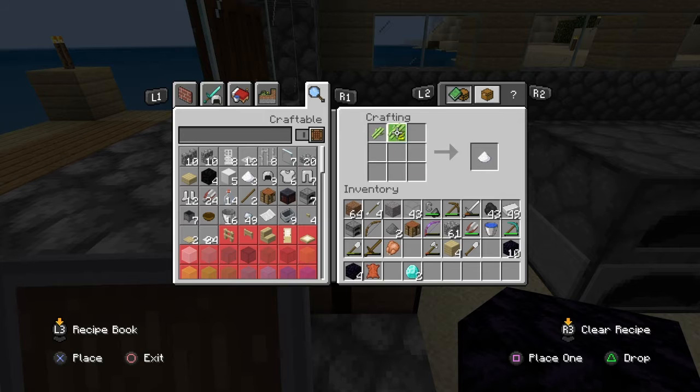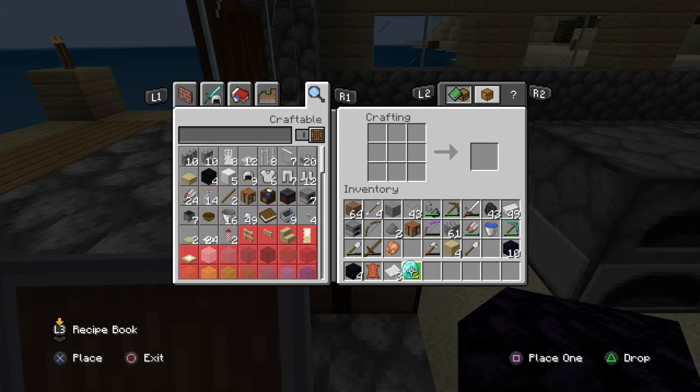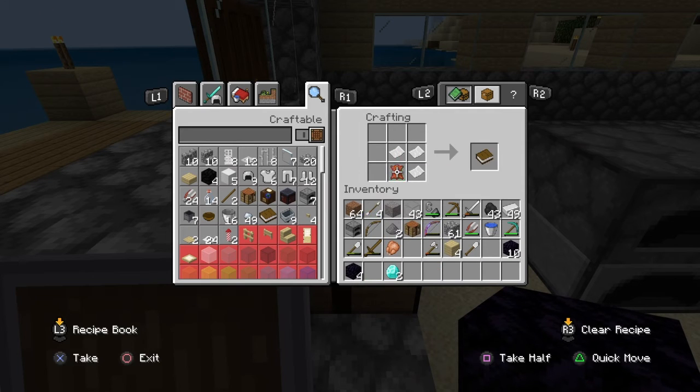Next you'll need paper, and then to make a book you need three pieces of paper like this, and a leather like that.